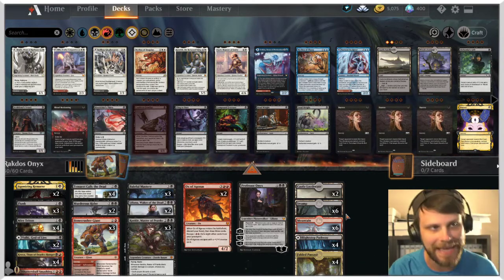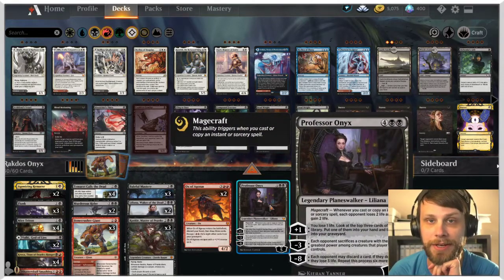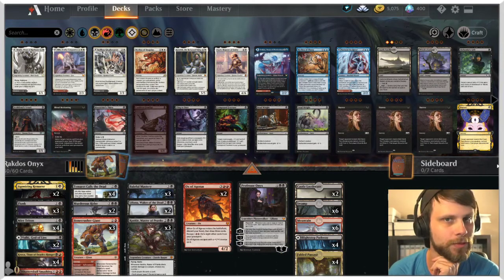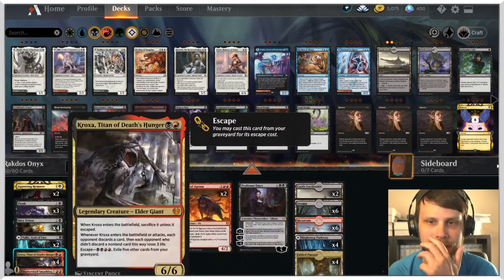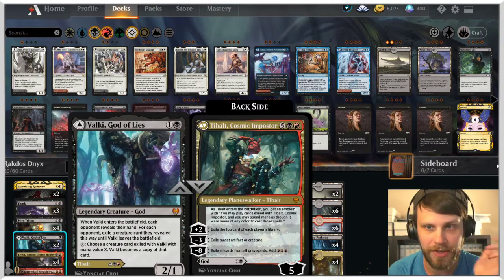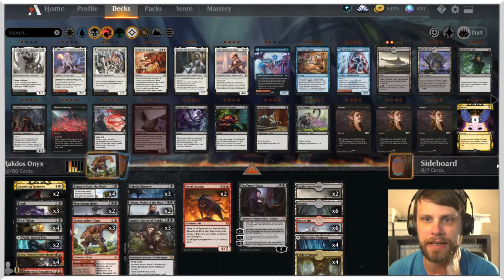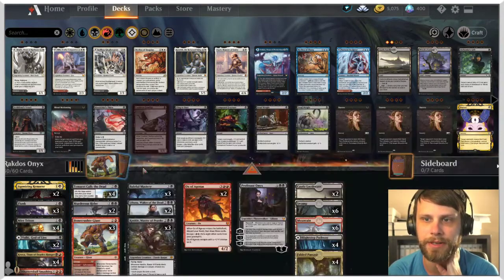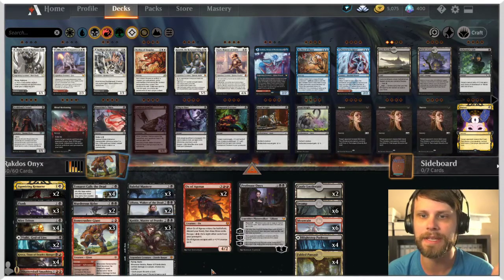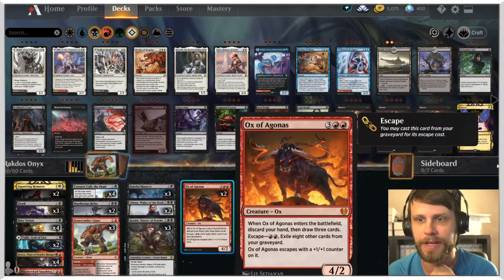Today we are testing out a Rakdos Professor Onyx deck. It's very reminiscent of the old Rakdos discard decks. We've got a lot of the same stuff — we've got Croxa, Valky God of Lies, and Tibalt on the other side does a lot for us as well. We've got Agonizing Remorse and then things to fill the graveyard like Mire Triton and Tamarack Calls the Dead. We've got Rankle here too — a lot of really cool stuff. Some things we can get back out of the graveyard include Onyx as well as Croxa for big finishers.